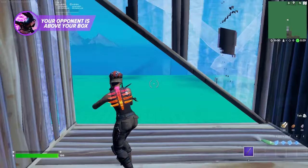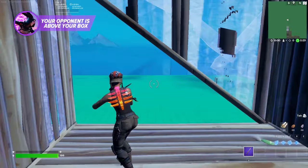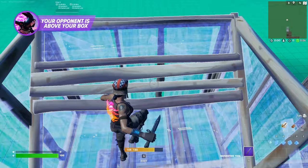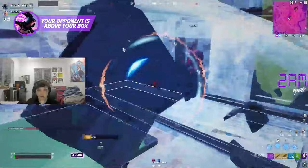If your opponent is standing on your box, this is a great opportunity to put your building skills to use. Edit a door in the opposite direction of your opponent and then build a ramp. Before you start going up, place a wall on top of your box. This will prepare you so you can place a floor in that direction, cutting your opponent off and giving you time to go take the high ground. Of course, this only works if there are no other builds around you.